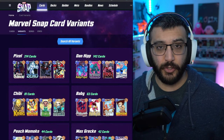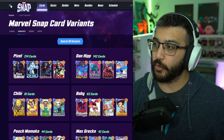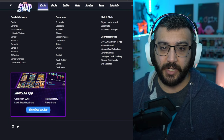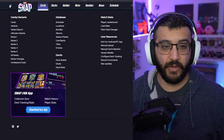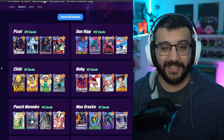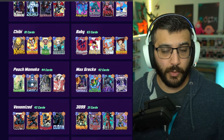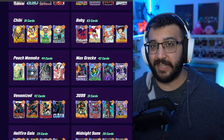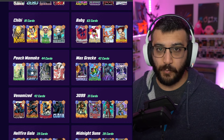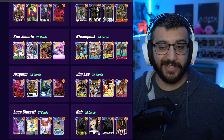If you guys are new here, there's a site called Snap.Fan, and on that site if you click on the little hamburger in the top left corner, you can see there's a section called Variants. When you click on that, it actually separates every single variant in the game into their category — like Pixel, Dan, Hip, Chibi, Baby, so on and so forth. We have looked at every single set that interests me. Some sets were not my style, so I didn't look at them, and others just didn't have enough variants in them.